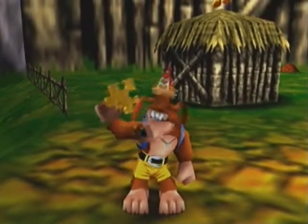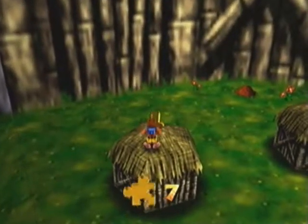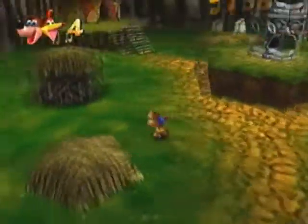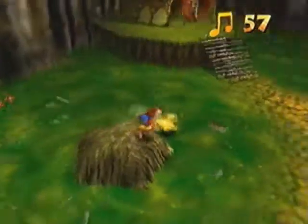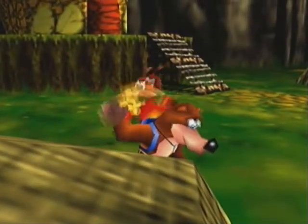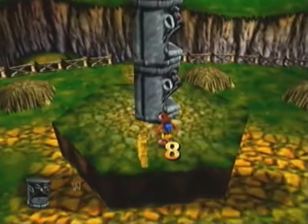There's the jiggy from rescuing five Jinjos. We're gonna finish destroying this village. There's a golden banjo - that's an extra life. You don't really need it, but I'm grabbing it anyway because it's gold and shiny. It lures you in with its glow. And now it's time to get rid of this totem pole.